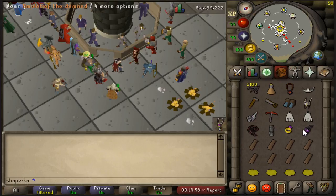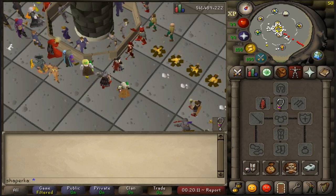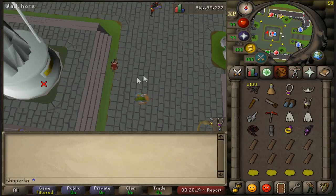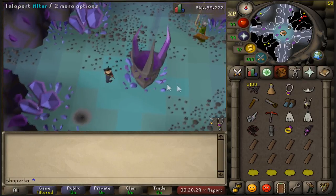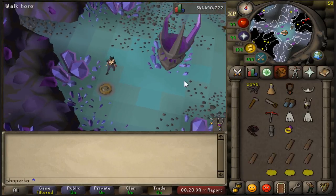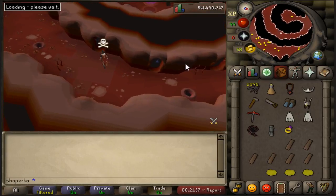You're going to need two legends capes, a death tiara, Arclight, a whip, a dragon pickaxe, a ring of wealth, spied chips, rune boots, helm of Neitiznot, a teleportation method to Zeah, a glory, and an amulet of dancing. Go ahead and teleport to the centre of Zeah and go down the slayer cave. Right there in the middle you're going to be able to build a stash, fill it in, and now we're going to go to Edgeville via the Soul Rift.